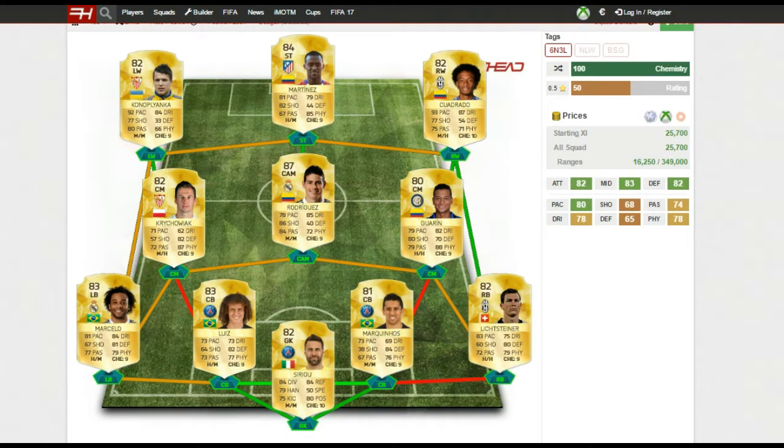Hey, what is going on guys, welcome back to my channel. In today's video I'm going to be showing you one of the most overpowered squad builders I have used on FIFA 16, because of how cheap this team is and how well it has performed for me. It costs only 25k on Xbox One and about 10k more on PS4, but this team is absolutely insane — one of the best teams I've used for this amount of coins.